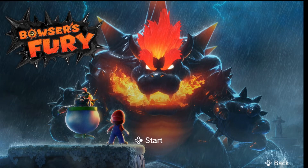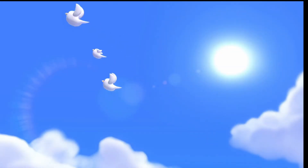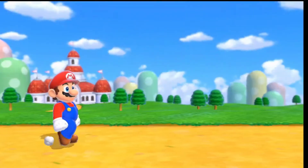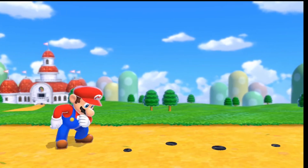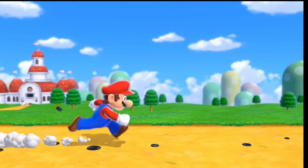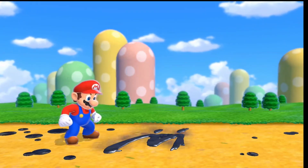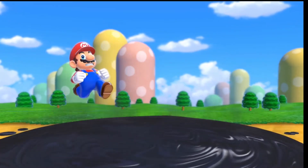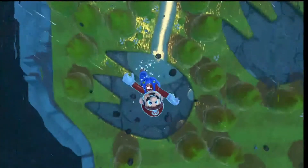Oh boy, the theme is already getting good. Listen to that theme! Oh there it is — let me start off in the Mushroom Kingdom. Oh, Mario sees something. Oh, where are you going Mario? Now we've all seen that symbol before — it's Shadow Mario! Oh boy, here we go, the adventure is already beginning. Cannot wait. There goes Mario — there's a big footprint!